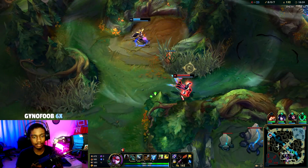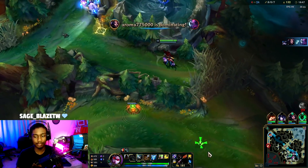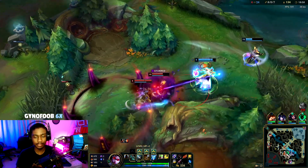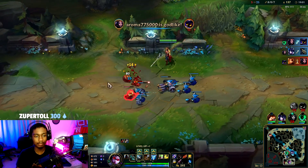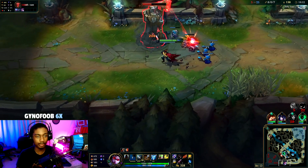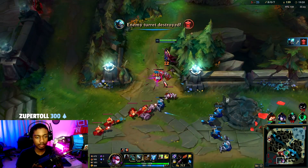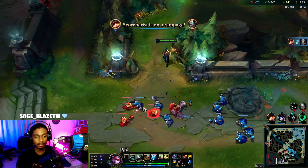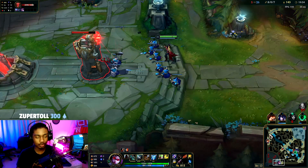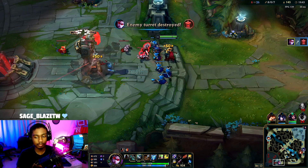Evelyn got caught — let's clear bot. The Leona shuts down LeBlanc, that's interesting. Let me take this tower and then I can go mid. As you can see, every two auto attacks procs our on-hit active. We're slowly but surely shredding their towers, and if anyone comes this should be an easy 1v1. Can we prove how strong Vayne is?